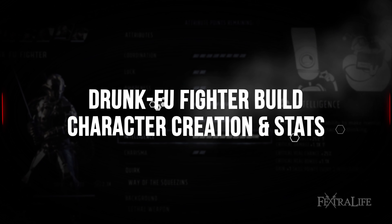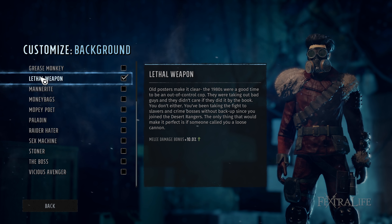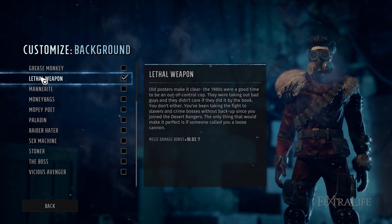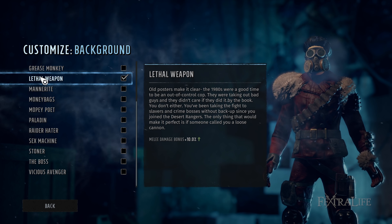The background I chose for this build is Lethal Weapon, to give 10% extra melee damage. This is a pure melee build, so there is absolutely no reason not to take it. You won't need critical hit chance with this build later in the game, so while Goat Killer is nice early on, it becomes irrelevant later.